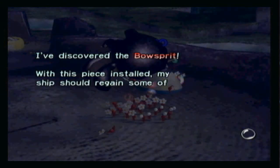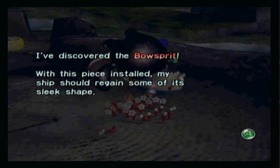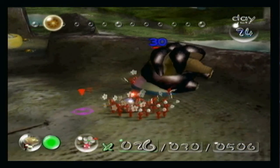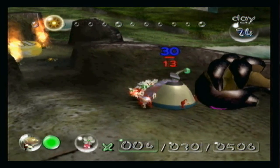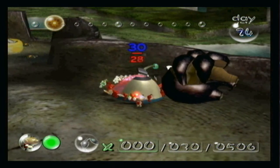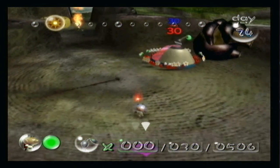I've discovered the bowsprit. With this piece installed, my ship should regain some of its sleek shape. So this is it — the last ship part in the Distant Spring. And it requires 30 Pikmin to carry it. So we'll carry that back to the spaceship, and that'll be it.